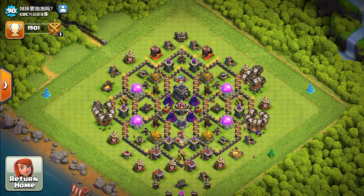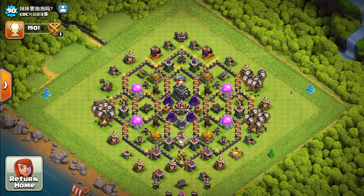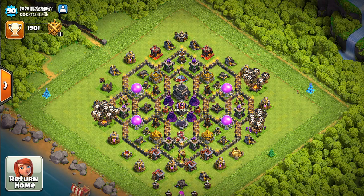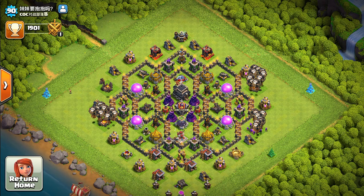At Town Hall 9, you definitely want to upgrade the Hidden Tesla first because it's one of the highest damage-dealing defenses. The Hidden Tesla can target both air and ground, so it's not vulnerable to flying troops at all — it can target almost anything that enters its radius. Teslas are the number one priority upgrade at Town Hall 9.